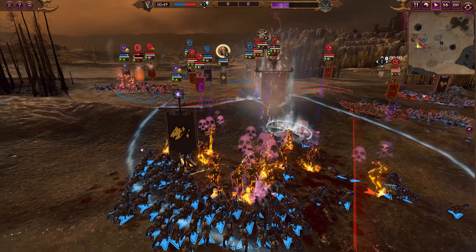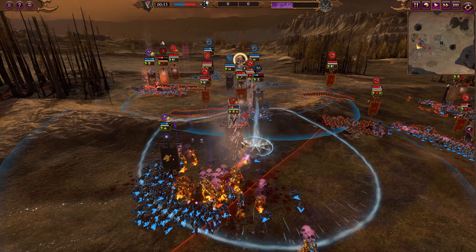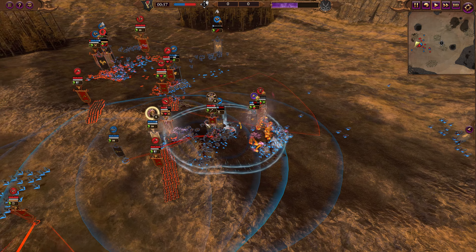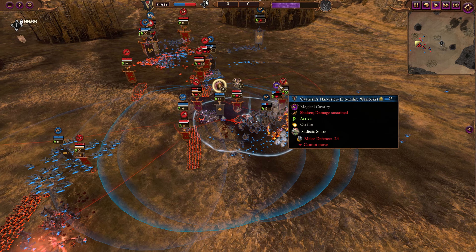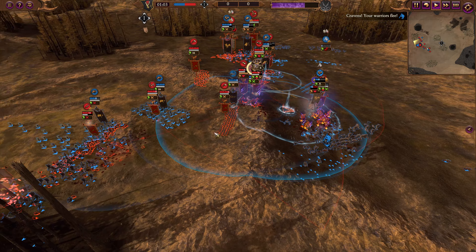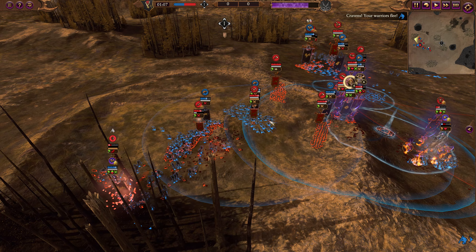There's the Soul Stealer from Slade's Harvesters doing some pretty good damage. The initial Doomfire Warlock that made contact is already dead, but as soon as Slade's Harvesters start taking hits from the Kadai Fireborn, they also just get melted super quickly. Likewise, the Hobgoblins are also getting melted pretty quickly.